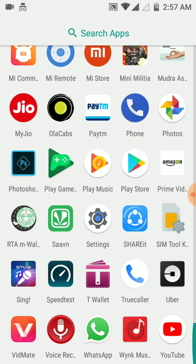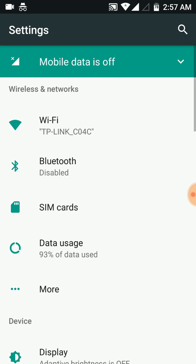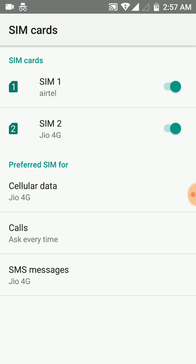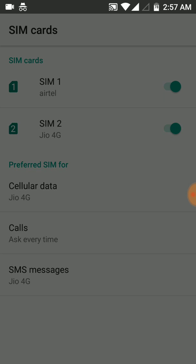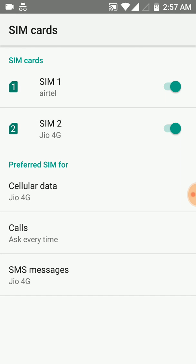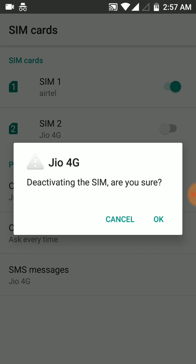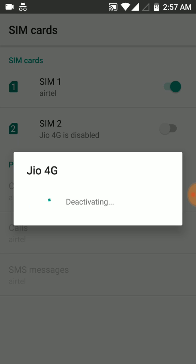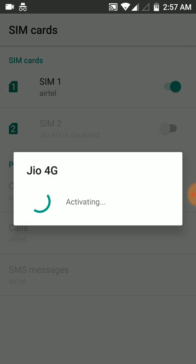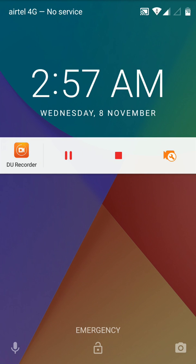For this, the solution is: go to Settings, then go to SIM cards. Here, even though the two SIMs are activated, we are not getting the mobile network — that's the main issue. So what I will do is deactivate the Jio SIM. It will take a few seconds. Now the Jio SIM is deactivated. Now again I will activate the Jio SIM.